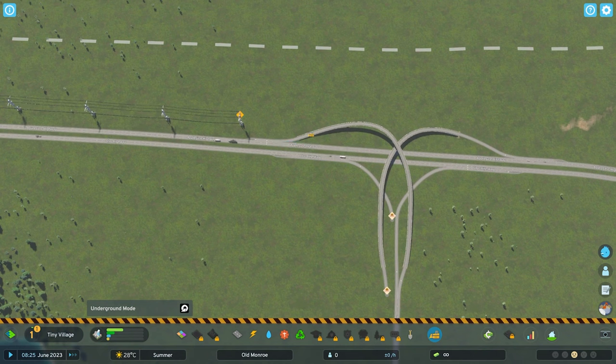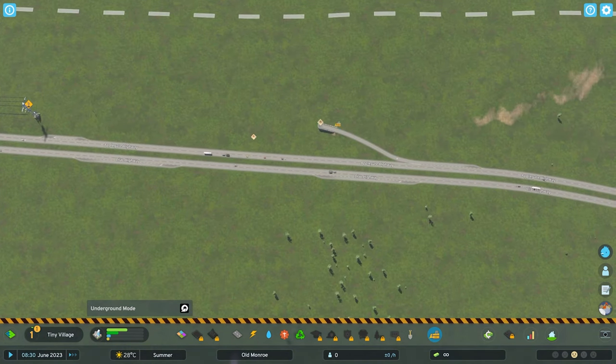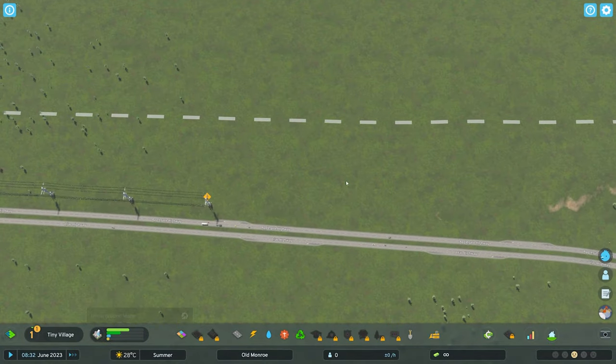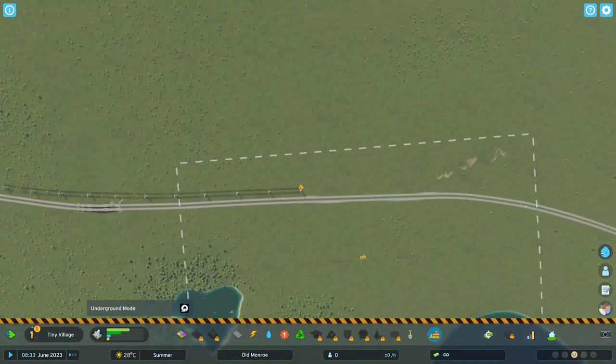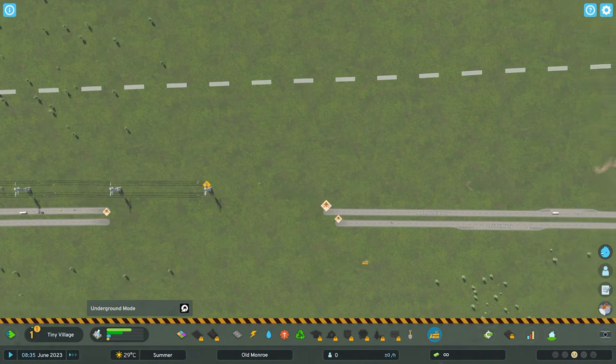I'm going to come in and destroy the interchange — no interchanges here, we're living rural. I'll clear all of this stuff up and get that interchange out of the way. We're going to explore how this game handles traffic for small towns. If I drive a highway through the city as the main street, how is the game going to handle that? Traffic was a big point of contention in Cities Skylines 1.